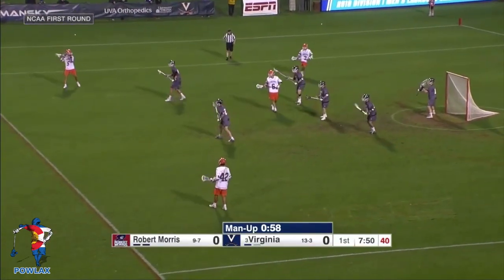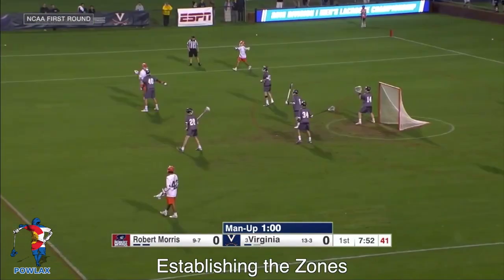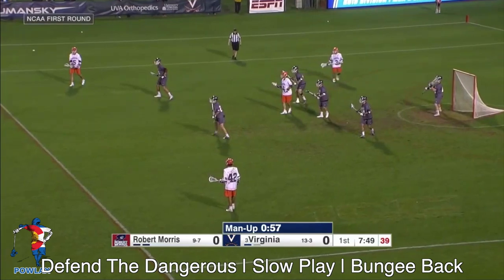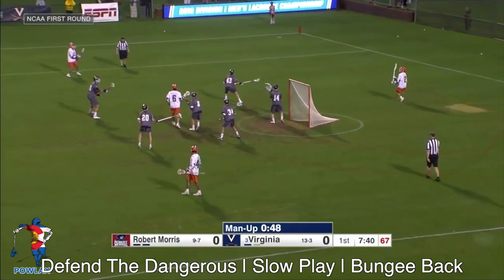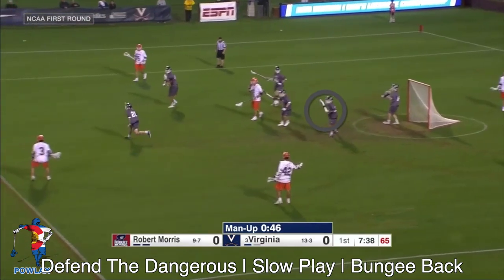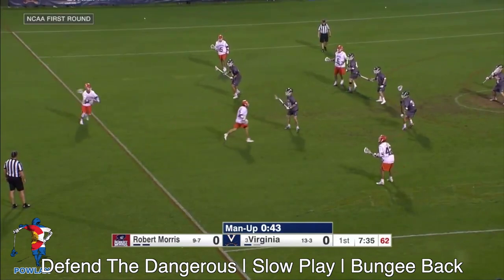In our first clip of Virginia playing against Robert Morris' box-in-one, we'll focus on establishing the zones, showing how Robert Morris defends the dangerous, and slow playing to allow players to bungee back. We've got 1L, 3L, 4L, 5S, and 6L — each player is responsible for defending their zone. Notice how Robert Morris allows Virginia to swing the ball because none of them are really dangerous — they're just moving the ball. This allows each player to stay within their zone and find the edge of it. As the ball moves from side right to top right to top left, the 1L defenseman moves out to put a little pressure on Virginia. The 4L defenseman prepares to rotate in case the ball moves quickly in his direction. As that doesn't happen, he returns to his 4L zone, which allows 1L to return as well — a great show-and-bungee-back to maintain the shape of the defense.